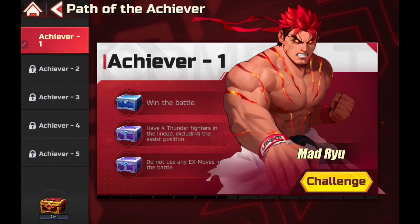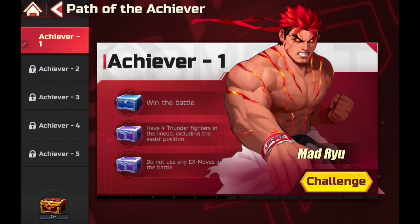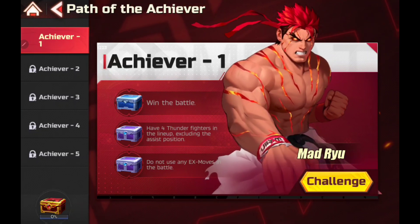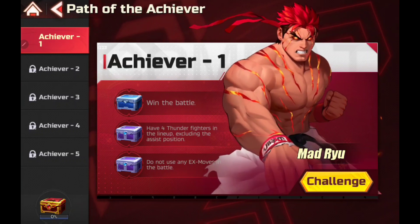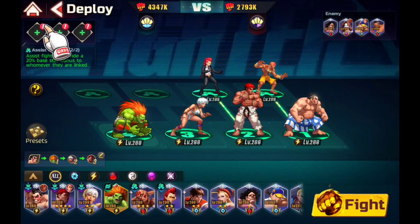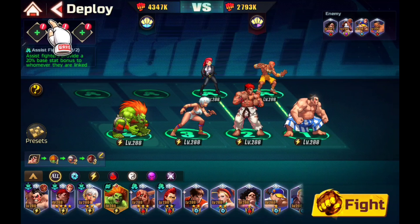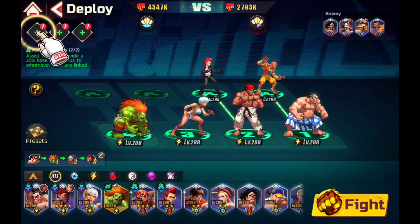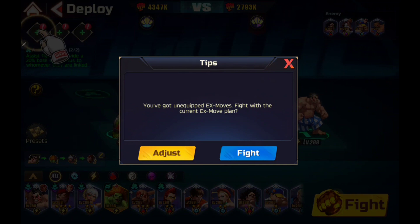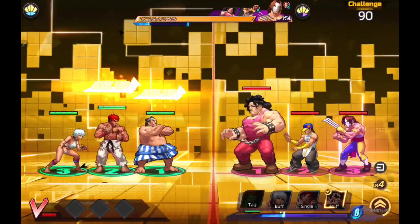Up first: Achiever Level one. Win the battle. Have four Thunder fighters in the lineup, excluding assist position. Do not use any X moves in the battle. Okay, let's get to it. Alright, I got my Thunder from down under. No X moves, even though the game is telling me to put some there. So let's get started. I know — you told me not to. Silly game.